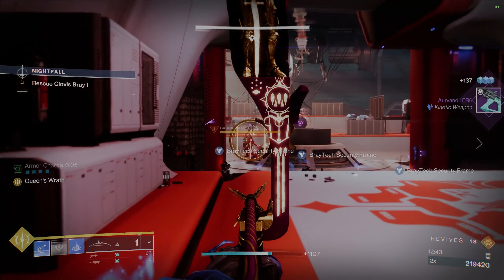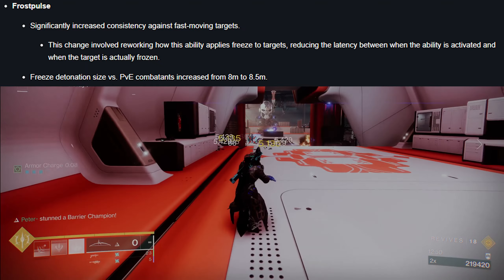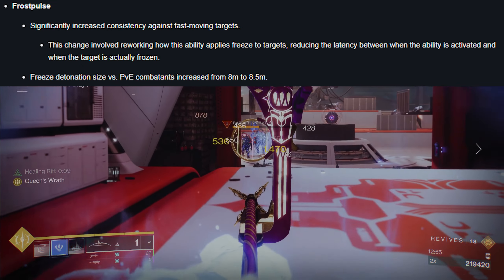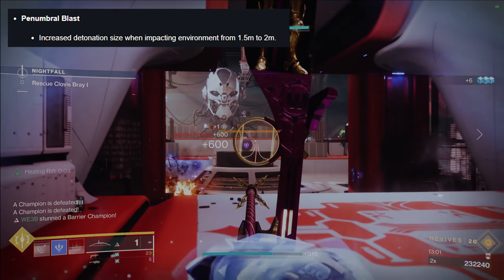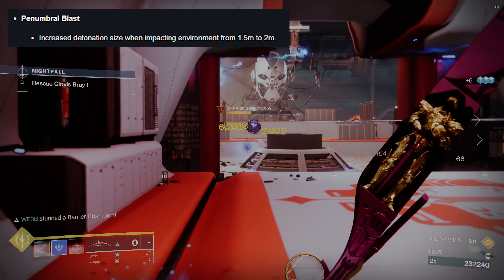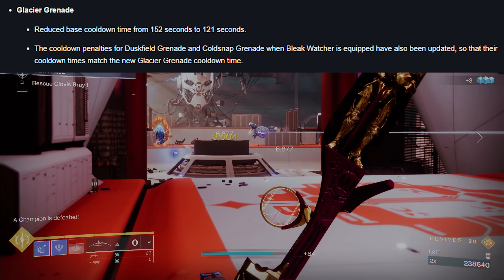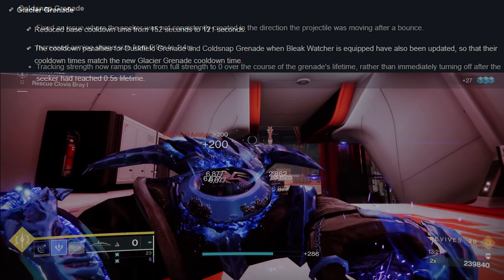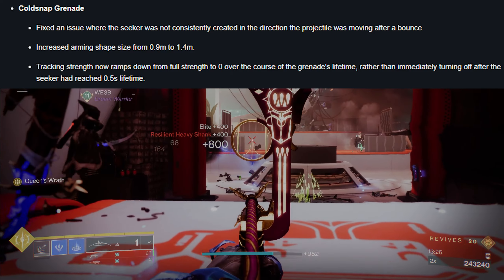Frost Pulse, the aspect that freezes enemies when you cast your Rift, will be more consistent in actually freezing faster-moving combatants, and it's getting a slightly bigger range from 8 meters to 8.5 meters. Penumbral Blast, the Warlock melee ability, is also getting a larger blast radius from 1.5 meters to 2 meters, making it a little more forgiving. For grenades, the Glacier Grenade is getting a cooldown reduction down to 121 seconds from 152 seconds. Cold Snap grenades are also getting some quality-of-life improvements — they should just feel a little bit better overall.